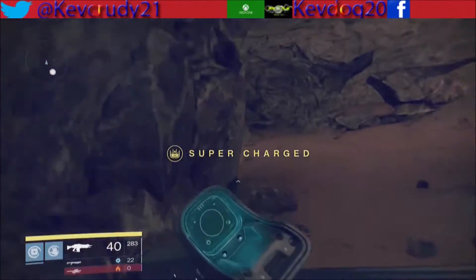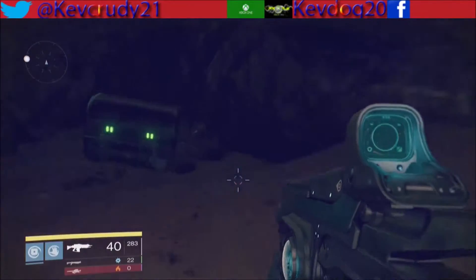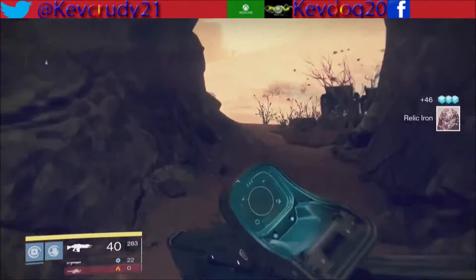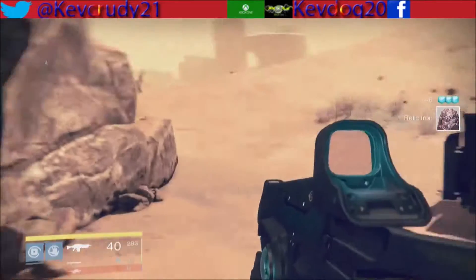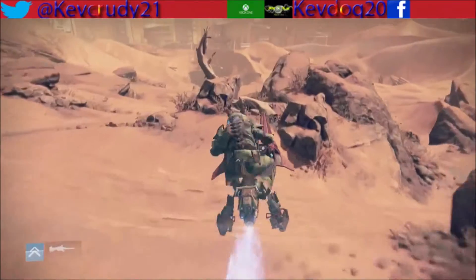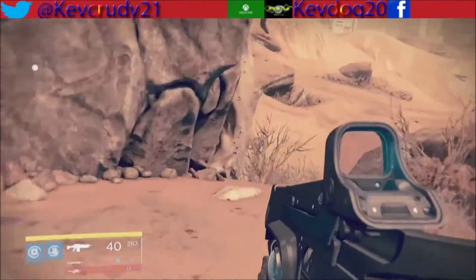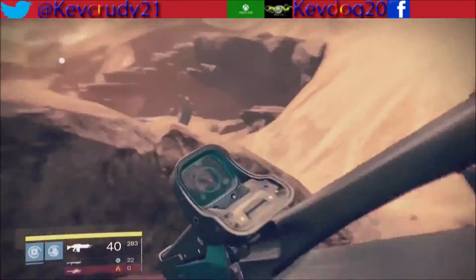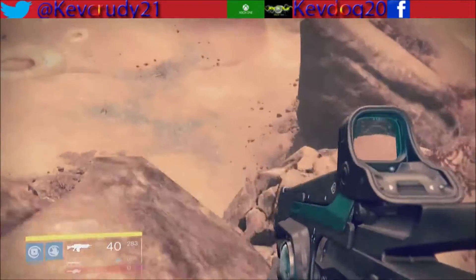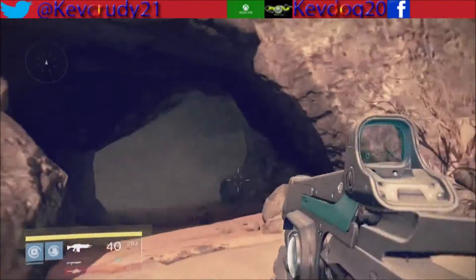The chest could be pretty much anywhere. The first one's in here — as you saw, I turned the corner, there it is. Just grab it in there if it's there; if not, move on to the next one. Grab your sparrow and come out again. Next, I always stop right here because there could be something around here — sometimes it's just relic iron, other times it's an actual chest.